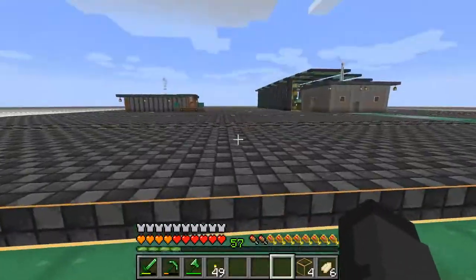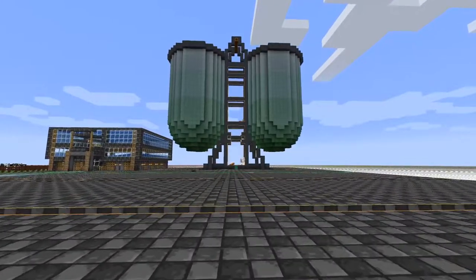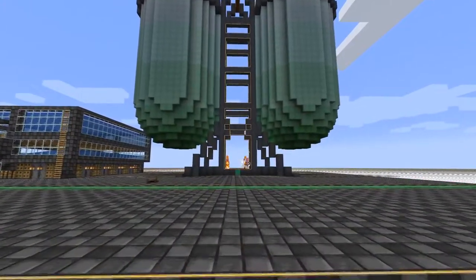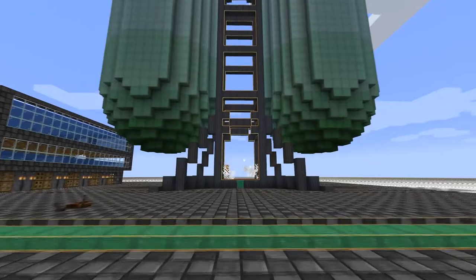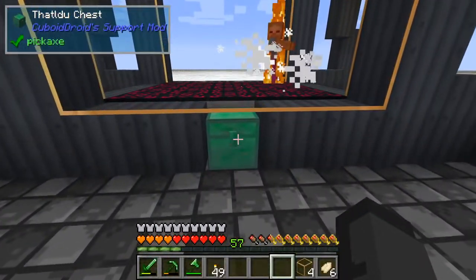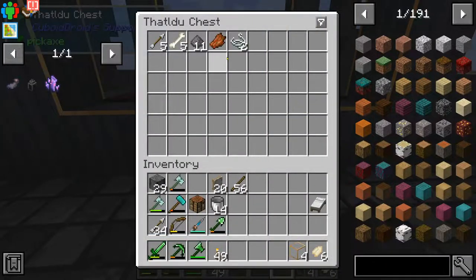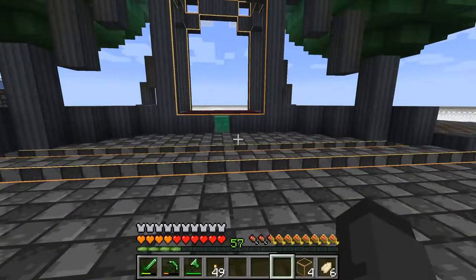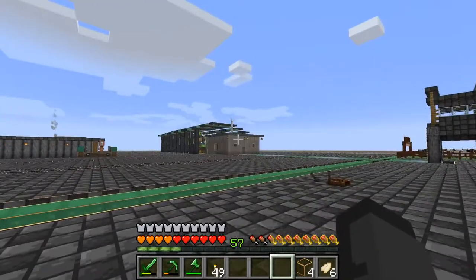Let's fire this thing up and see what happens — it's raining! Hopefully they drop stuff. Now we've got to work on getting the loot out of there and into a drawer system that we connect to our refined storage.